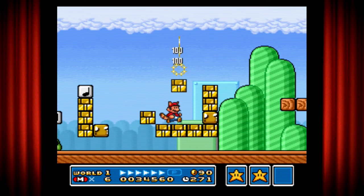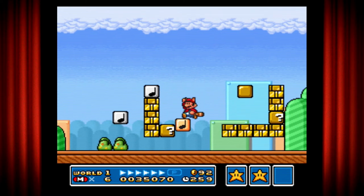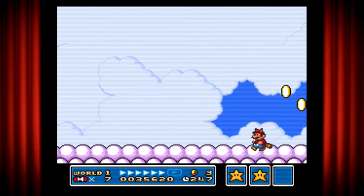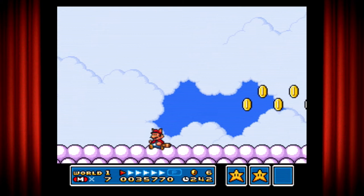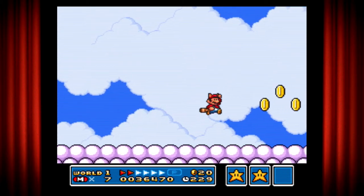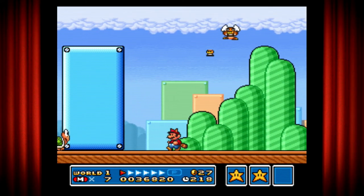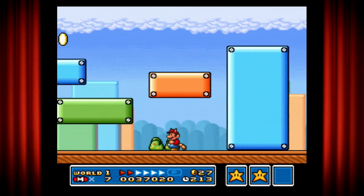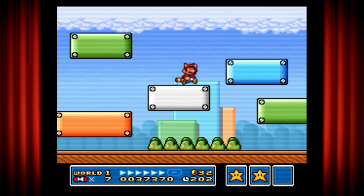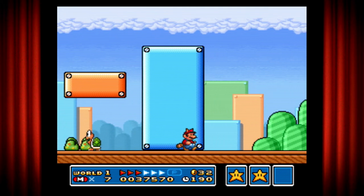If you jump on top of it — this music note block thing — it will get you to another secret cloud level. And you can just skip some of the obstacles. Pretty simple. We're already at the end of the level. They said there is a secret area where you can get the flute — one of the secret items that helps you skip not a level, but worlds. But let's just finish this level.